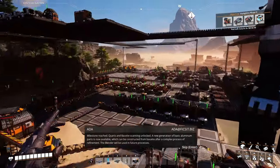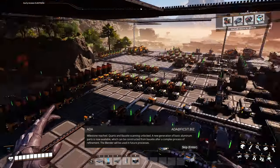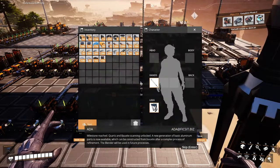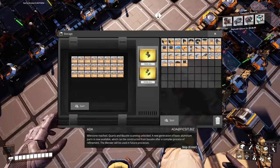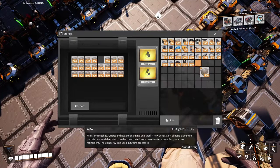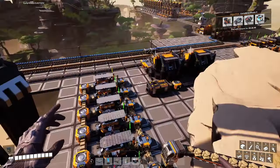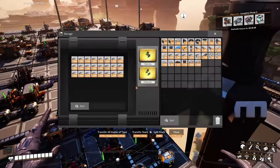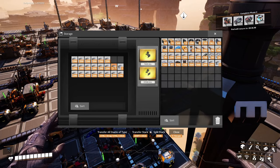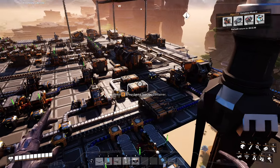Milestone reached — quartz and bauxite scanning unlocked! A new generation of basic aluminum parts is now available, constructed from bauxite after a complex refinement process. The blender will be used in future processes. Indeed, ADA is right.